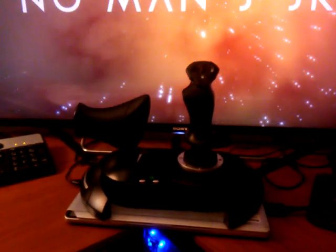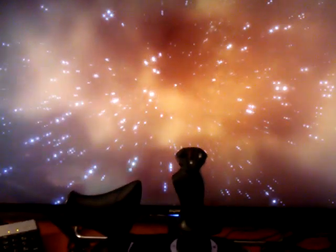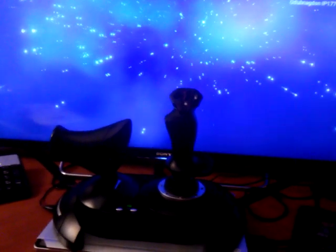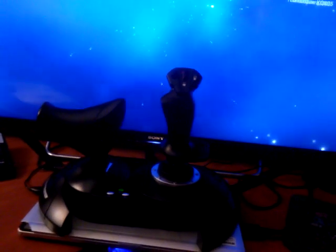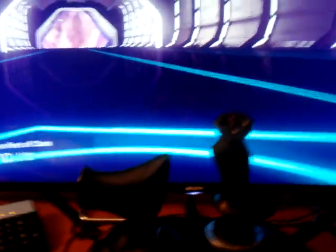I don't know how well it'll work with different flight sticks, but as you can see that's the Thrustmaster deal. I put everything I need right on there: get out of the ship, land, E button, M button, scan, toggle weapons, boost, two warps — everything you could possibly need is on there. First I use the mouse to get in.